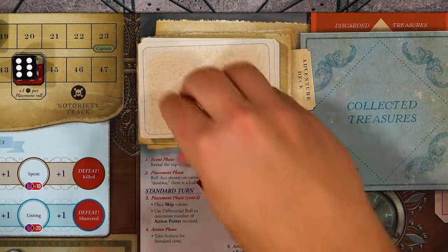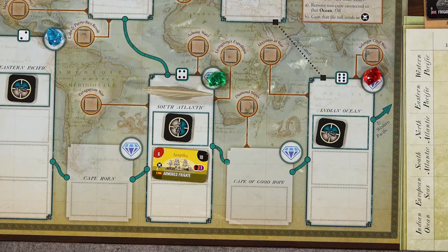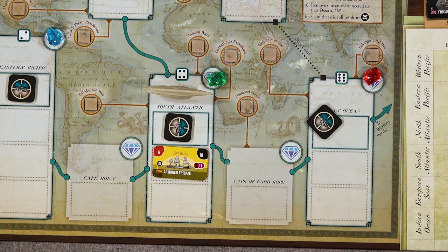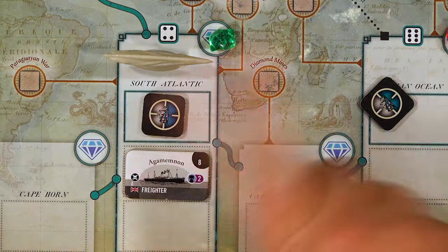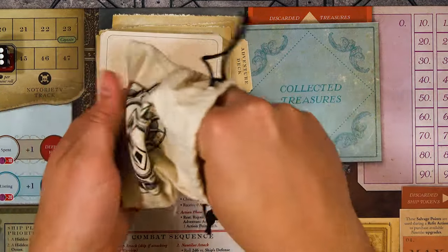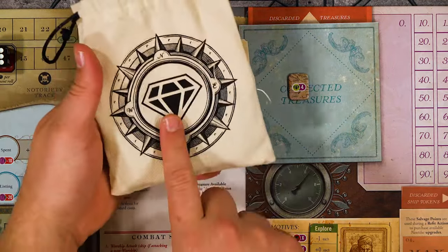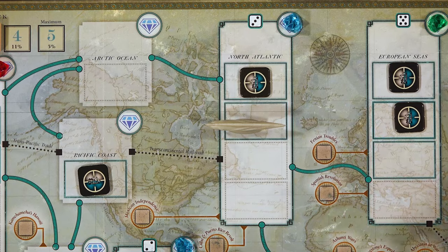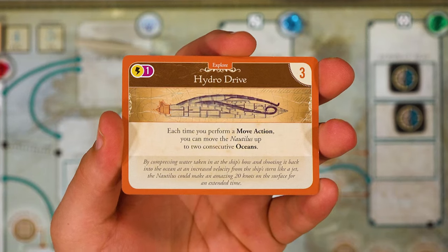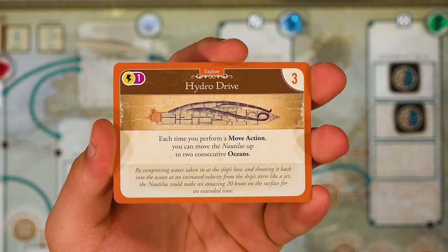You will draw the top card of the adventure deck and choose whether or not you want to resolve the card. Make sure you're drawing from the adventure deck and not the draw deck. If you choose to resolve the card, you will do so just as you do during the event phase. If you choose not to, you will place it at the bottom of the deck. When resolving a card during an adventure action, if there are any warships in your ocean zone, you have a dice roll modifier of negative one. Reminder that white ships are not warships. If you choose to resolve the card and there are any treasure gems on top of the deck, you will gain one treasure per gem and then discard the gems. The next action is to spend one action point to move the Nautilus one ocean zone, though with the explorer motive and Hydro Drive upgrade, we get to move two zones for one action.